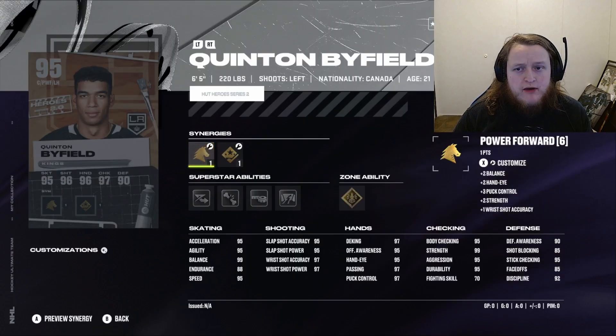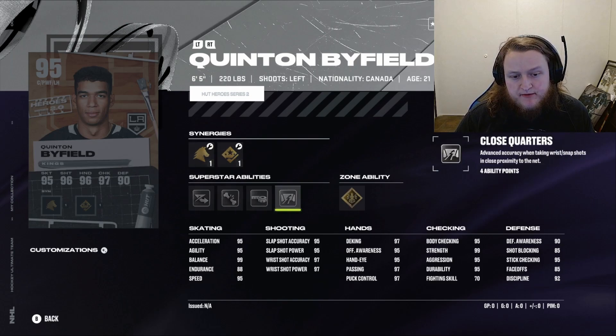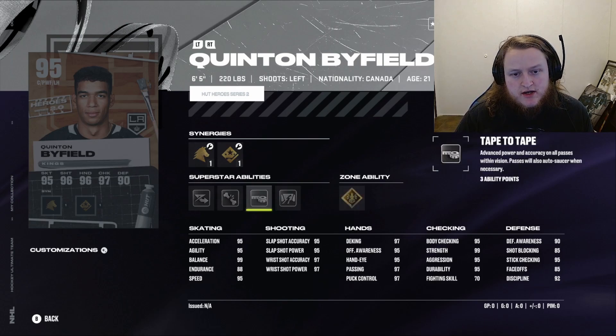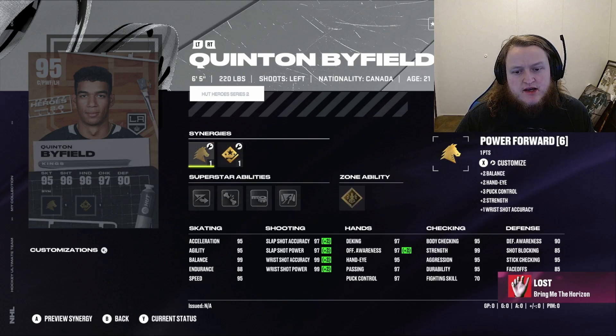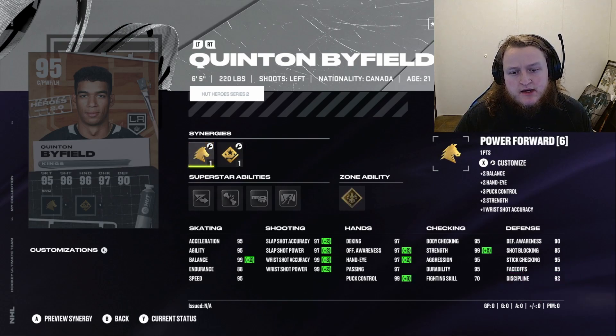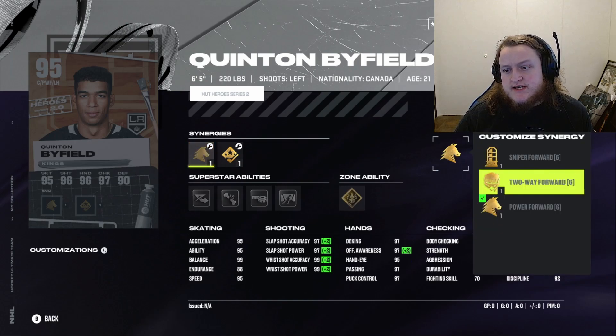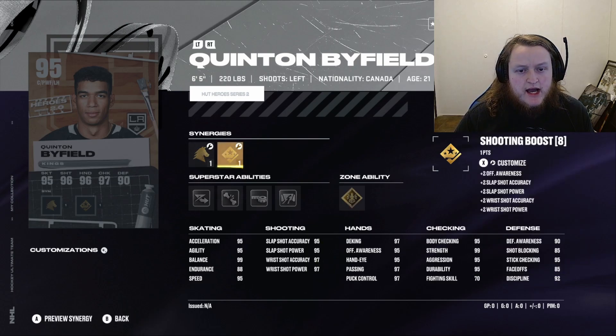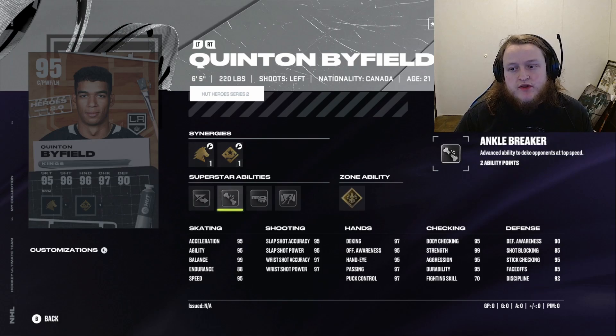We got Quinton Byfield with Unstoppable Force and 99 balance, which means he doesn't get clutched without Truck. He's got a Shooting Boost that gets his wrist shot accuracy and power to 99. He's also got Power Forward, Sniper Forward, Two-Way Forward, Agile Dangler, Playmaking, and Checking boosts. His stats include 99 balance, 99 strength, 95 stick checking, 92 discipline, 97 passing and puck control, 95 hand eye, 95 offensive awareness, and 97 deking — which is where the Ankle Breaker comes in.